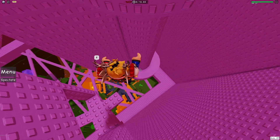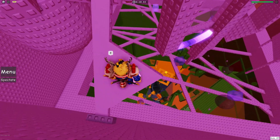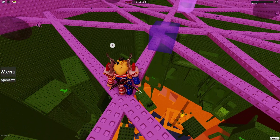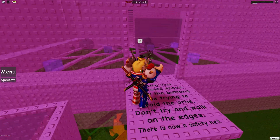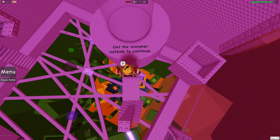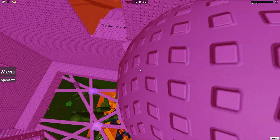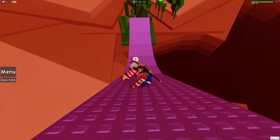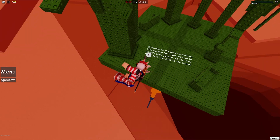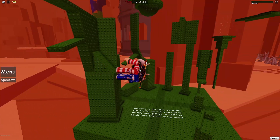Go this way. Will you follow the arrow on neon pink floor? I don't know why I'm so relieved - there's literally a safety net, but that's fine. I almost messed up. Getting a morpher outside to continue. Trip part ahead. What is it, like a ramp? Oh no. Oh my gosh. I am stuck.